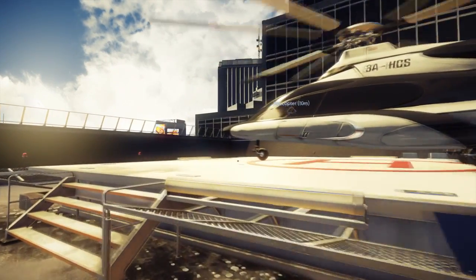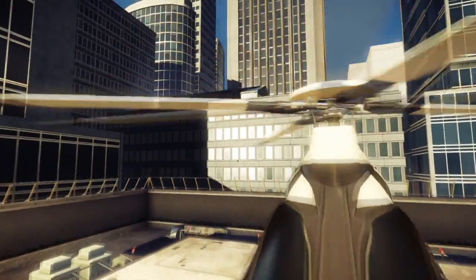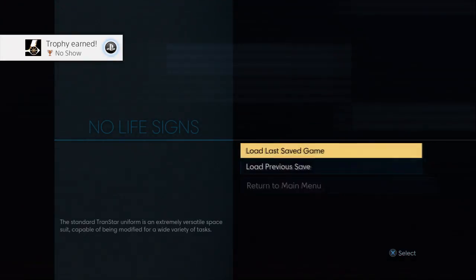It's pretty easy, simple. You just need to go up to the front of the helicopter, and then jump on the nose of it, and just walk up. That's it. You just kill yourself like that, and you got the trophy or achievement.